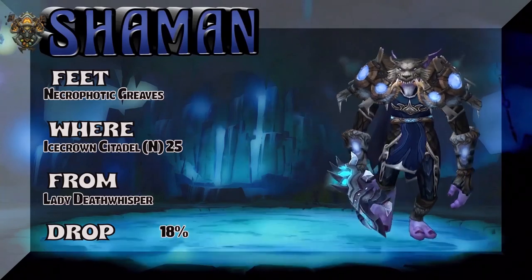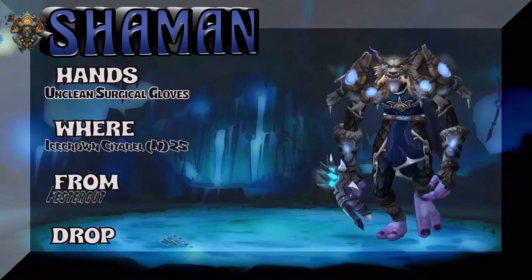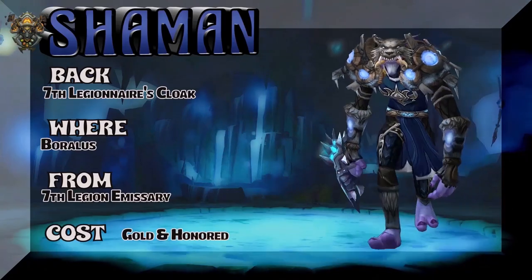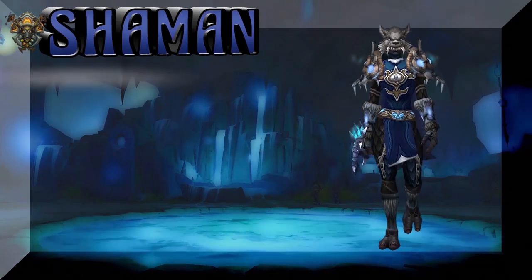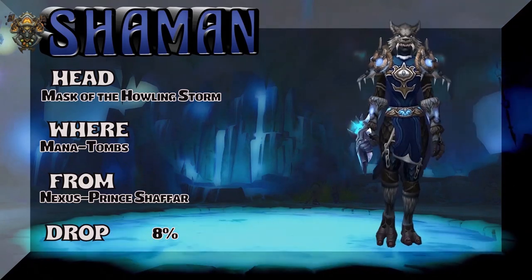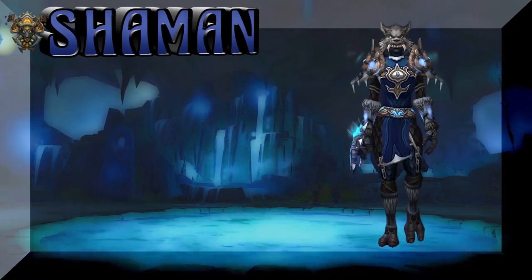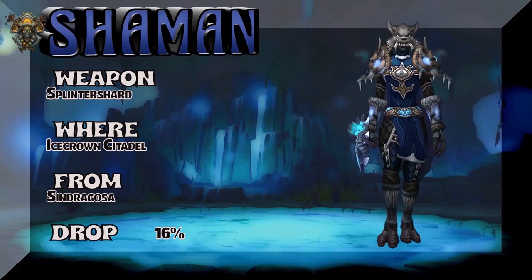Now moving on to a troll — you really can't see the feet here, but they're straight out of Icecrown Citadel normal 25-man, Lady Deathwhisper, 18% drop rate. So this is a little bit Legion PvP and a little bit Wrath of the Lich King from ICC. Festergut drops the gloves, so the shoulders, gloves, and boots are all from Icecrown Citadel. The headpiece is the Maxor — or Masks — the Howling Storm, pretty easy to get. Storms Wake tabard from Storm Song Valley, Stormwake vendor at exalted. And the last piece is the weapon: Splinter Shard, Icecrown Citadel, Sindragosa.